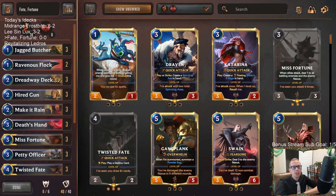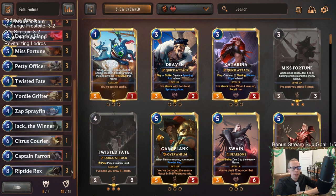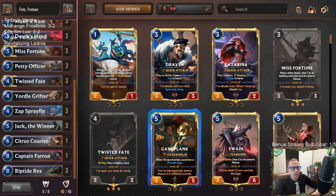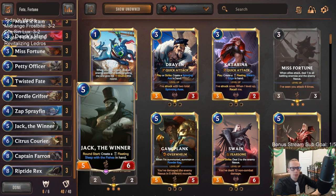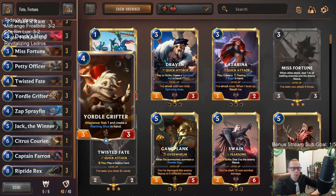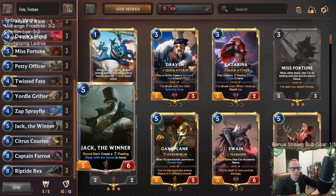Welcome everybody on Twitch and YouTube for some Fate Fortune. We're going to be playing Bilgewater Noxus, a region combination that's been very successful, on our rank-up Sunday. I was planning on doing Twisted Fate Gangplank but decided to switch it up and go Twisted Fate Misfortune instead, because I think Jack the Winner is a really strong card. Gangplank is very good too but I don't think there's a big difference between the two.